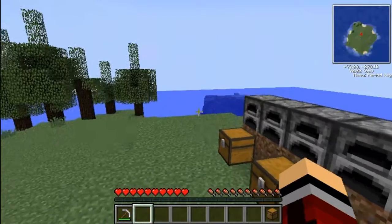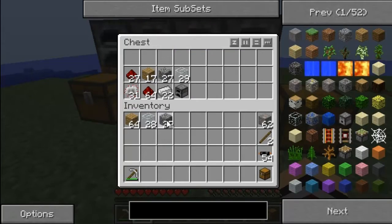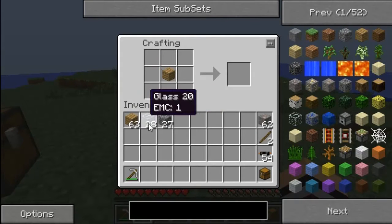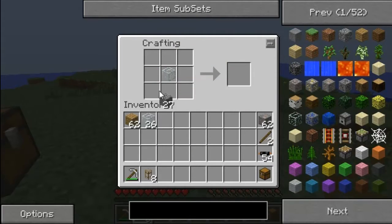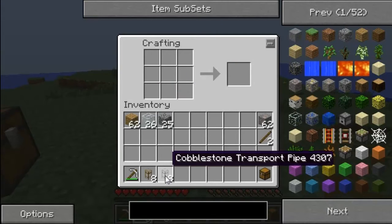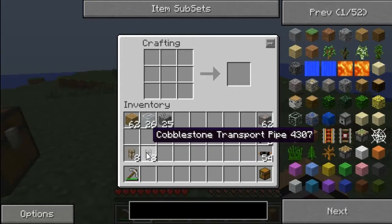Okay, what we are going to be starting off with — this is everything we need here. I'm going to try to make pipes because we need to pipe stuff from one machine to the other. The first pipe we need is a wooden pipe. Wooden pipes suck stuff out of one machine, and cobblestone pipes transport it afterwards. That is the wooden and the cobblestone transport pipes sorted.